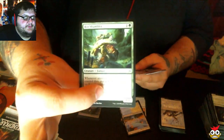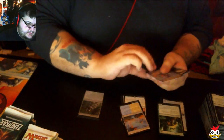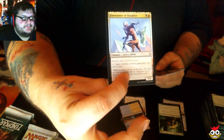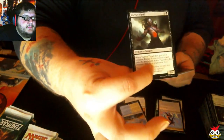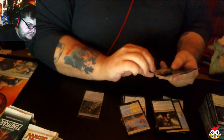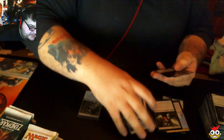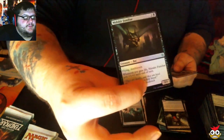Our first uncommon: Rot Shambler. Next uncommon: Forerunner of the Slaughter. Now we have Carrier Thrall. And Drowner of Hope — this card is completely emo. We have a foil uncommon: Malakir Familiar.